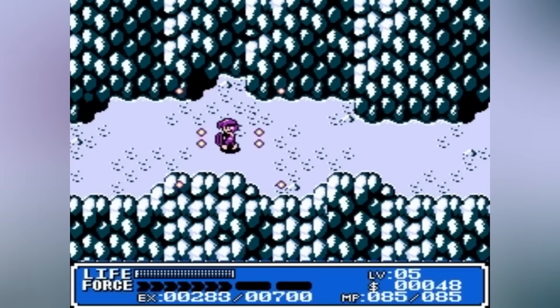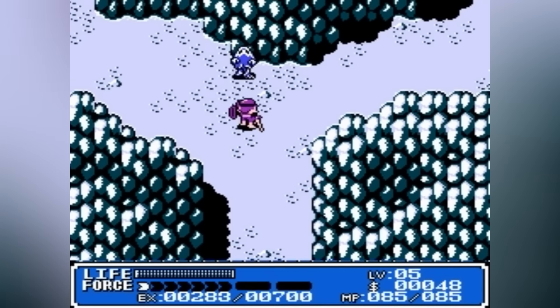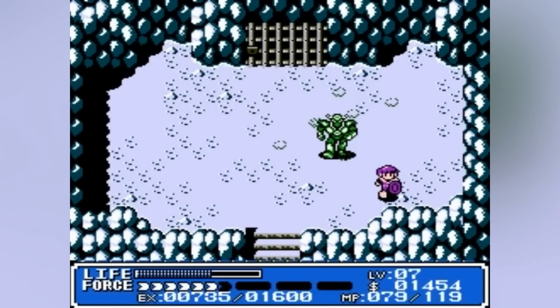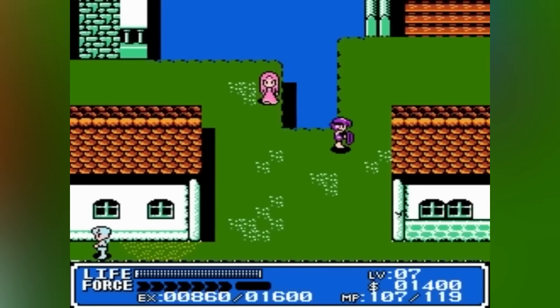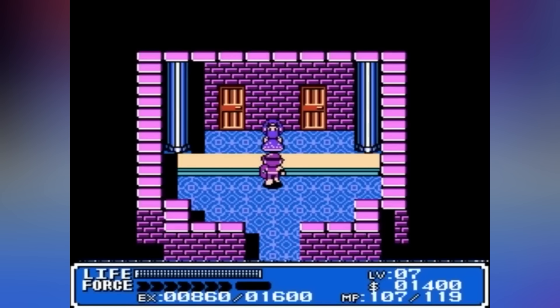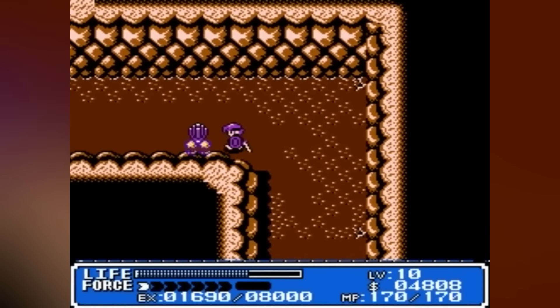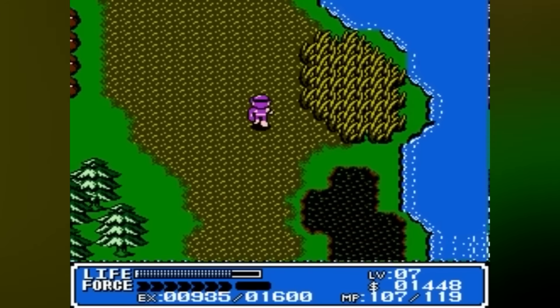The gameplay is classic action RPG goodness. You'll navigate a top-down world, slashing monsters with your sword and casting spells, all while donning various armors and shields. As you defeat enemies, you'll gain experience, level up, and become stronger. The game's real charm is its four elemental swords, each with unique powers essential for overcoming specific obstacles and enemies. The strategic use of these swords adds a layer of depth and puzzle-solving to your adventure.